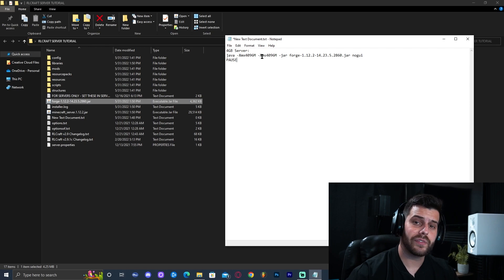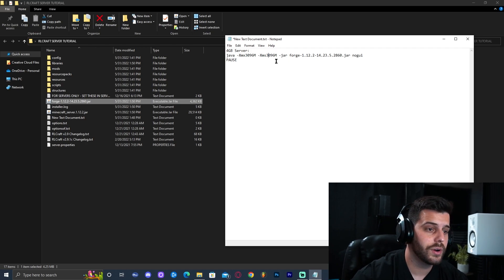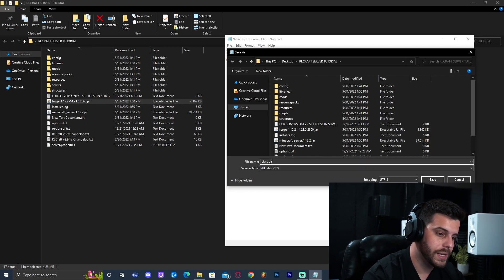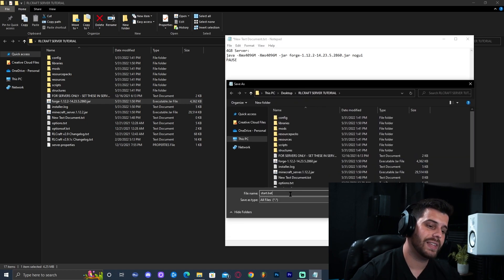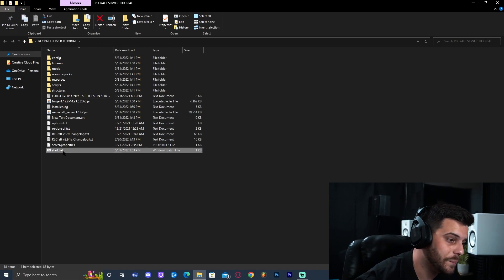We're going to start a four-gigabyte server. If your computer doesn't have enough RAM, you can lower the numbers in the string to three for a three-gigabyte server. Click File, then Save As. Before typing a name, change the file type to 'All Files' — do not save it as a text document. Type 'start.bat' as the filename. Click Save, and now you should have a file named start.bat in the folder. That is the file that will start your server.